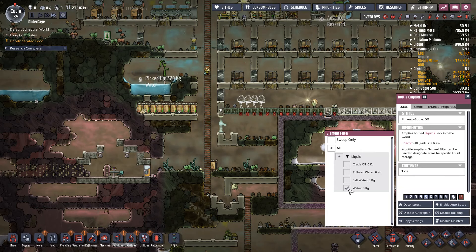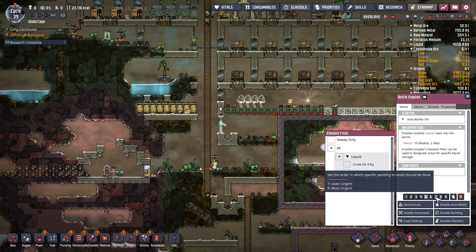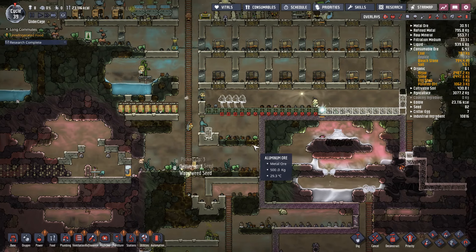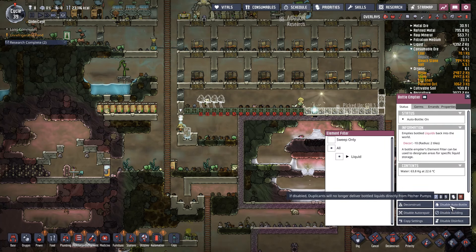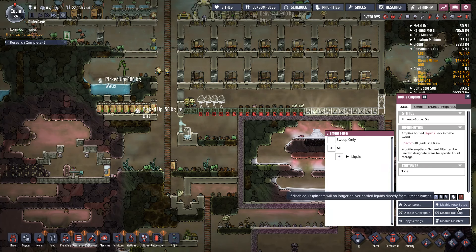We're going to take just regular water and enable auto bottle. Just want enough water in there to make sure we don't off-gas slime. We can take a little bit more water in here — that'll probably be fine.